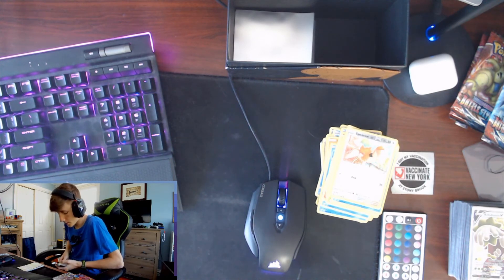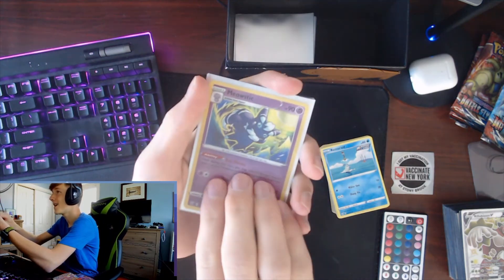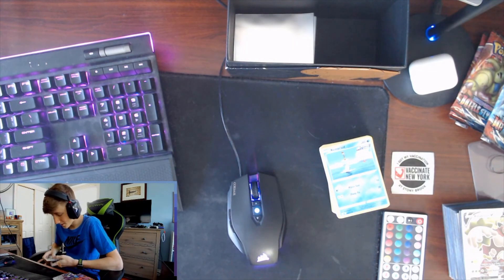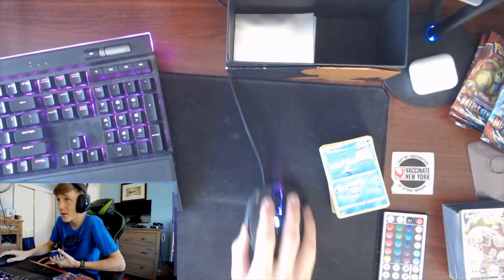That's probably our best pull - I'm pretty sure that's better than the full art Tapu Koko. So our Battle Styles Elite Trainer Box gave us a Hollow Meowstic, a Full Art Tapu Koko VMAX, and an Urshifu V. It was bad when there's literally only three pulls and one of them is just a plain hollow - that was a very underwhelming box opening. I'm gonna call BS and say it is a resealed box. I hate everything. But I hope you guys enjoyed the video and enjoyed watching me waste $50 on a box. I'll see you guys in the next one.